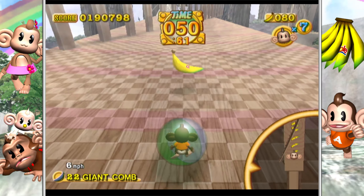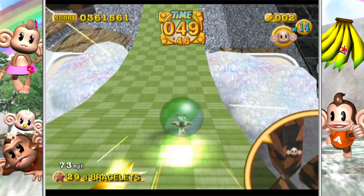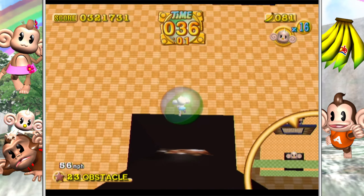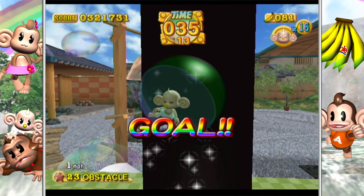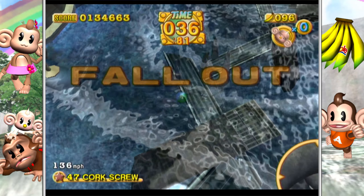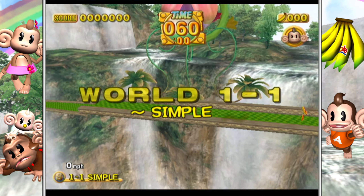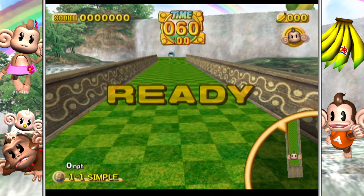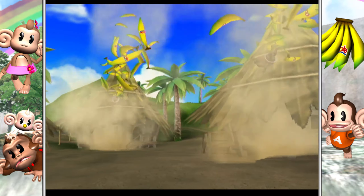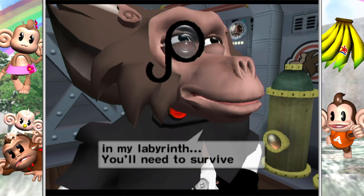The stages continue until you clear all the levels or run out of lives. You're granted up to five continues, each starting you fresh with new lives. Use all five and the game ends. However, if you clear all the levels without using a continue, you can move on to the extra stages — additional levels with more challenge. In higher difficulties, beating the extra stages without a continue unlocks the master stages, the absolute hardest levels in the game. Good flipping luck.